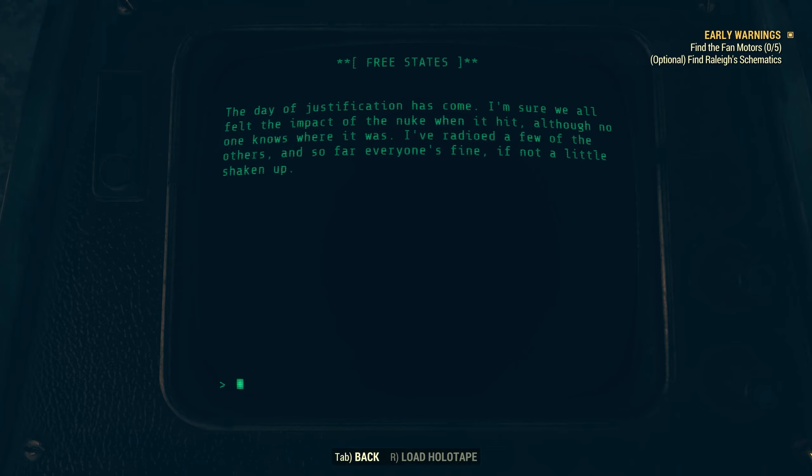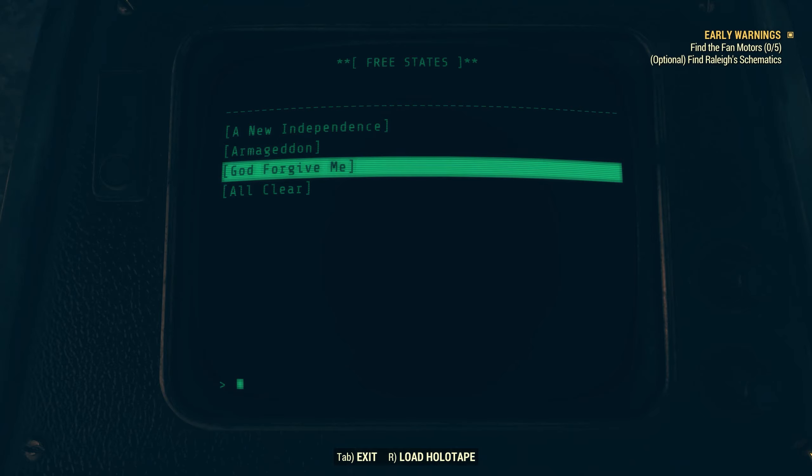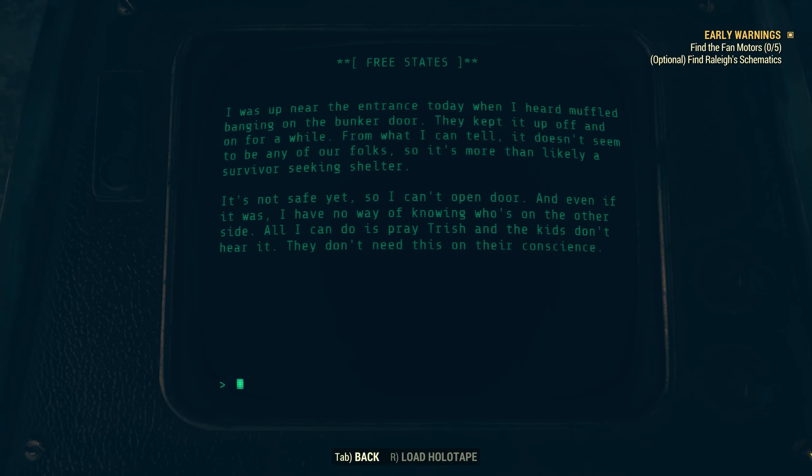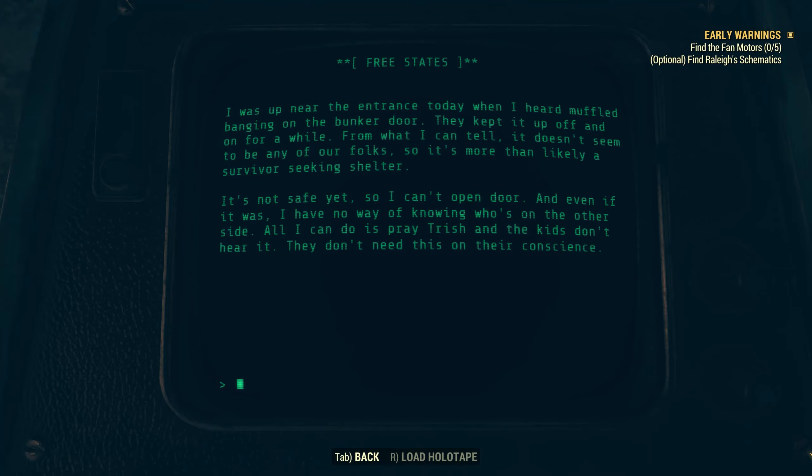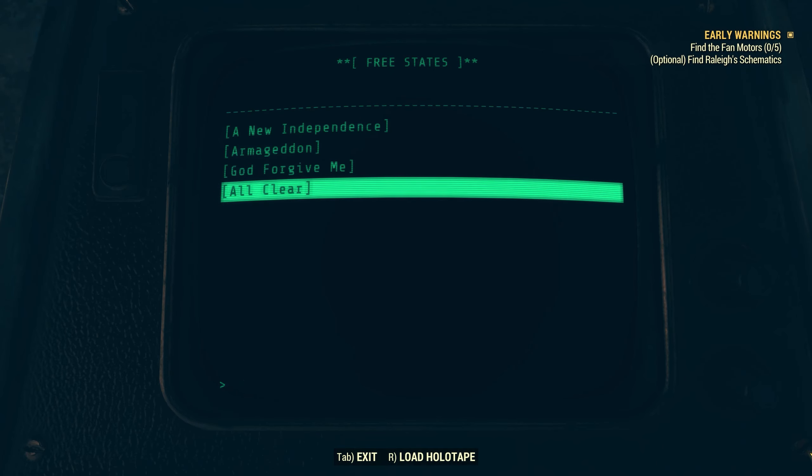If there's any repercussions, they can have fun trying to bust in here and dragging us out. Trish and the kids are doing alright so far, although they're a little upset about missing out on the rest of the summer. The local intelligence group set up at the Sugar Grove center was actually making plans for that long-term — they didn't have the resources on hand to take care of the Free States just yet, but they were going to eventually break in. Armageddon entry: the day of justification has come. I've radioed a few of the others and so far everyone's fine, if a little shaken up. They had been proven right — the U.S. government had started a nuclear war. The God forgive me entry: I was up near the entrance when I heard muffled banging on the bunker door — off and on for a while. From what I can tell it doesn't seem to be any of our folks, so it's more than likely a survivor seeking shelter. It's not safe yet so I can't open the door, and even if it was, I have no way of knowing who's on the other side. I completely understand that mindset — how do you know that the person on the other side isn't there to take your shelter, come in and kill you and your family?